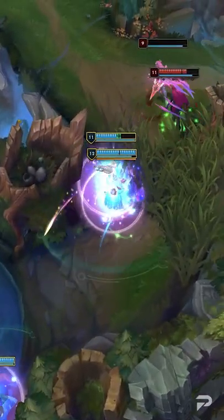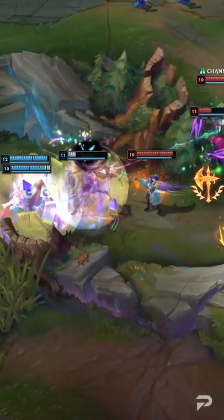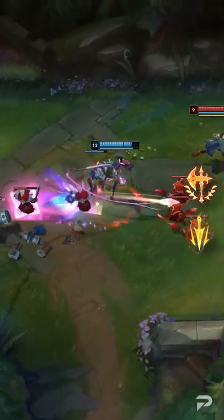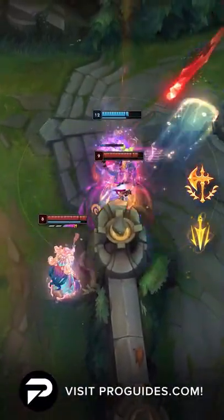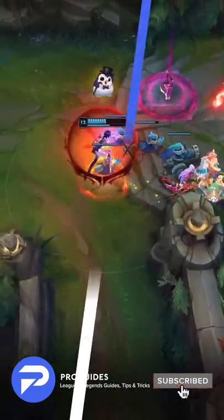These next ones may not be items, but they are extremely important to mention. Thanks to Neela's melee attacks, she is able to stack both Conqueror and Lethal Tempo extremely well. With these at full stack, she can get Conqueror damage faster while also healing a lot more, or she can opt for high attack speed with bonus range. The options for Neela are endless, and we're excited to see what unique builds the community comes up with.